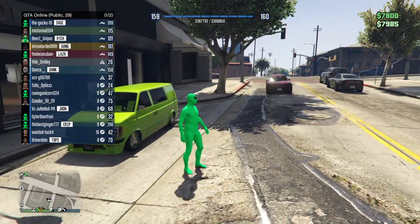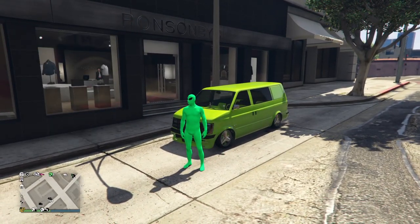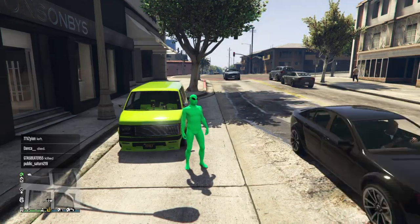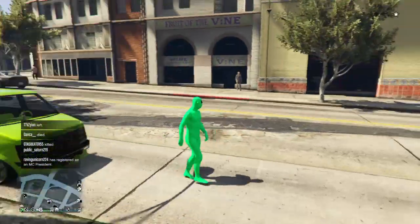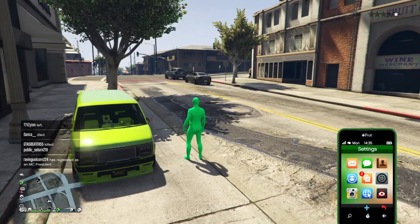Now for real though, welcome back to another legit glitch video. In this video, I'ma show y'all how to get a fully invisible torso — torso and arms, both of them, in the same outfit. And I got the police on me for no reason, let me call Lester.